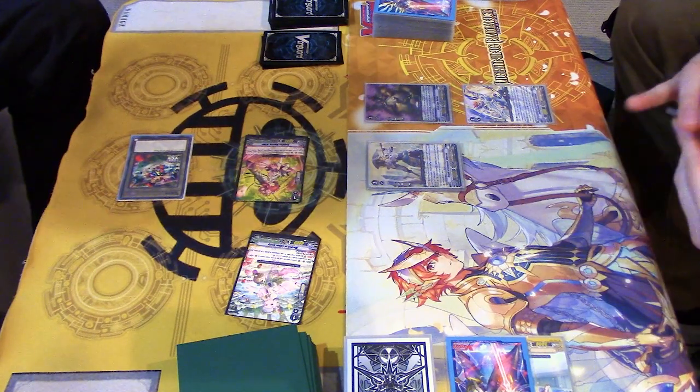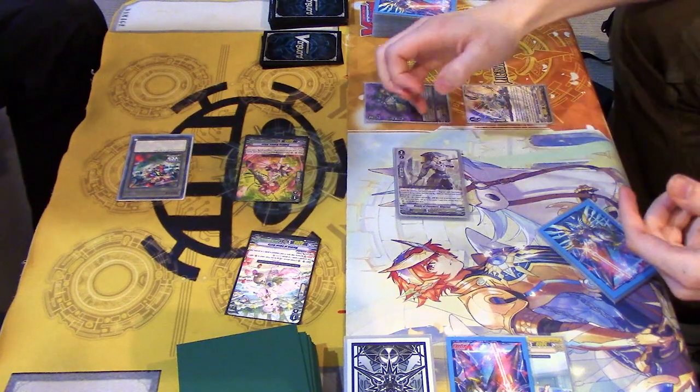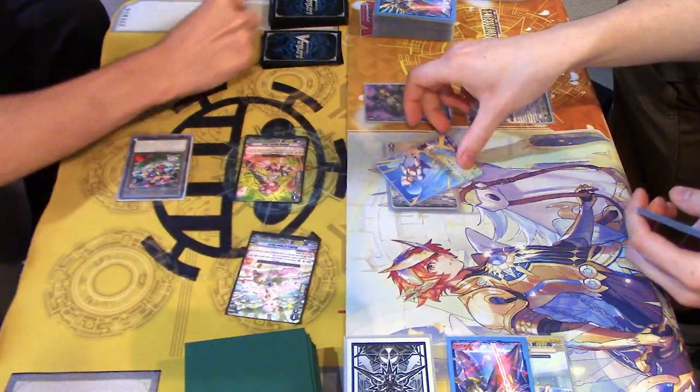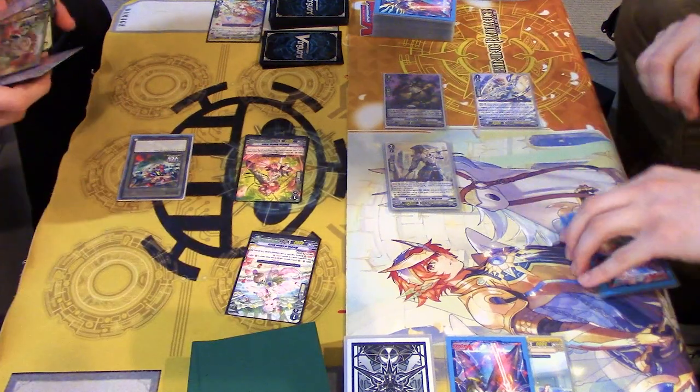Oh hey, it's that guy. So attack. We use Baron skill to give it 5k, so 15 down. I'll take it. Power bat and I draw. 18 then. 18 to my 18.